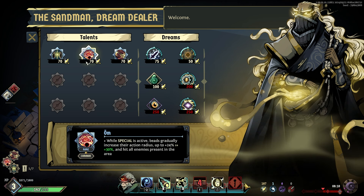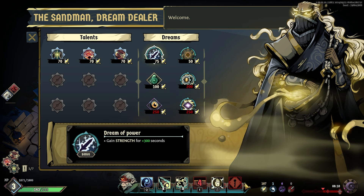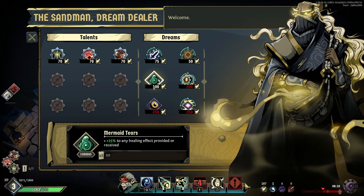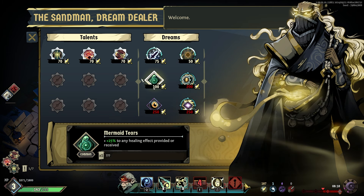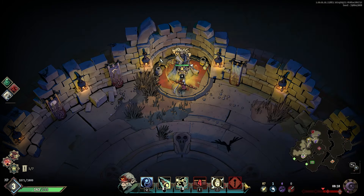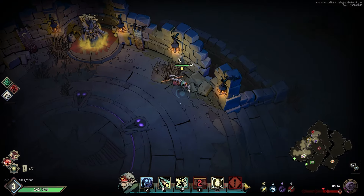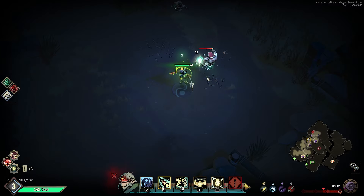At the shop: reduced ultimate cooldown by 20, we can also upgrade any of our talents. Gain strength — upgrade to gain a copy of a random magical object. Mermaid's Tears are pretty good for extra healing. There's the Nightmare Tumor Mass — that's the main boss right here, and that's a mini-boss which we'd get good rewards for beating. However, I'm not confident.